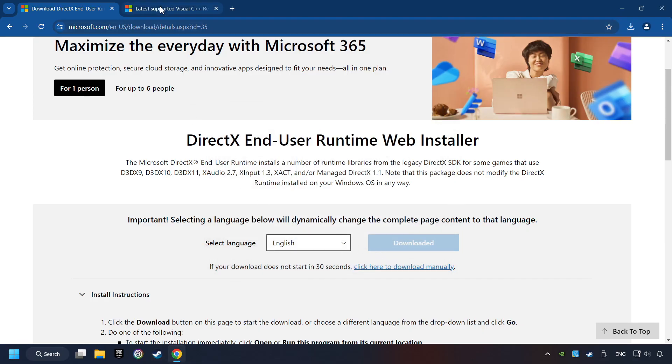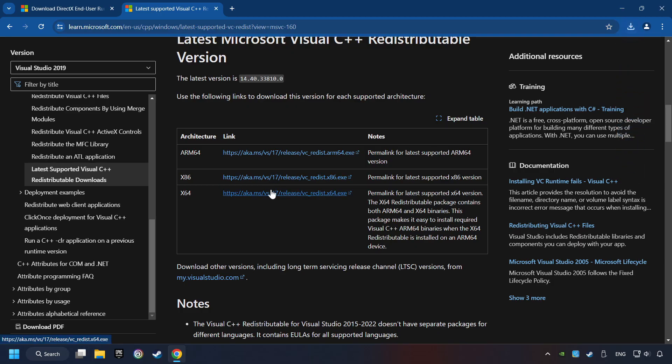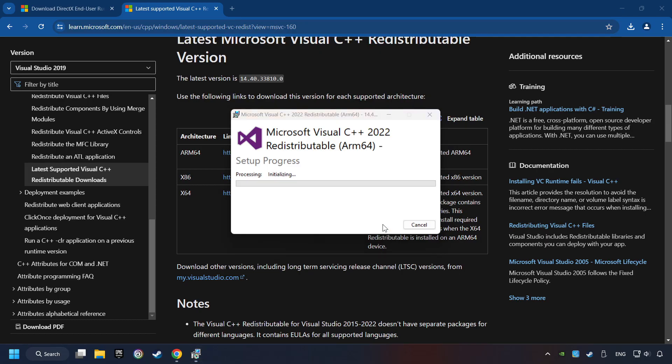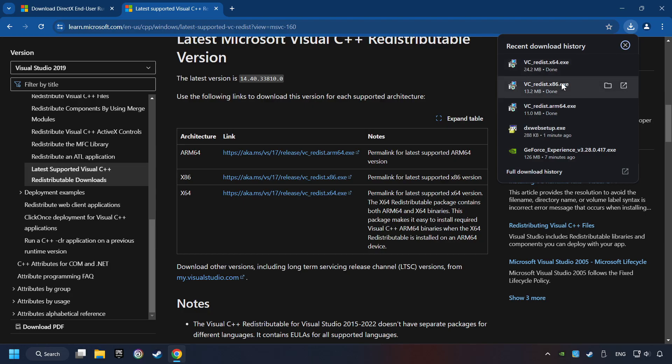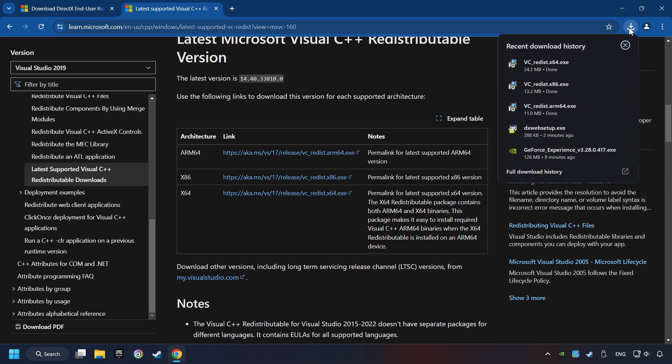After that, click on the other site. Here you can download the Visual C++ files. Scroll down — you can see three files. Please download all of them. When the download has been finished, install these files. You have to accept the license and click on the Install button. If you fail to install one of these files, please don't be worried — it may not support the processor, but the other files will definitely work. Click on Close and install the further files. Accept the license and click the Install button, then repeat this process with the last installer.